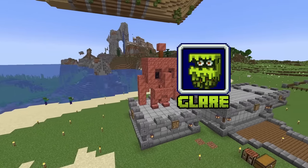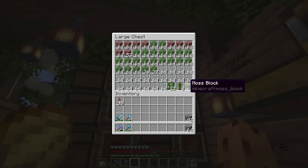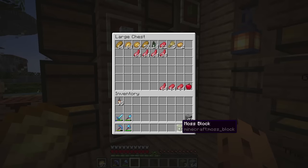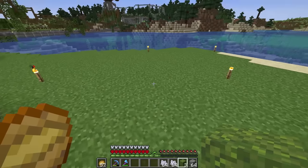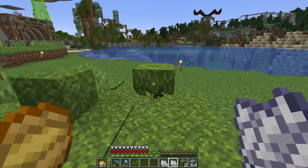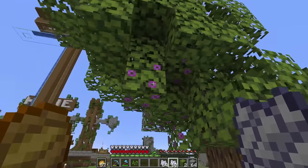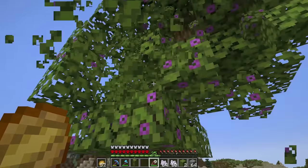Now let's start building the other mobs — the Glare and the Alley. Let's start with the Glare first. It looks like a big block of leaves, which is my favorite. I have a lot of oak leaves, and I think azalea leaves will be a great fit. I don't have any, but I do have moss blocks — if I take that with some bone meal it should grow and expand. The moss block is growing and there's a little tree. If I bone meal this little tree, it should turn into an azalea tree.